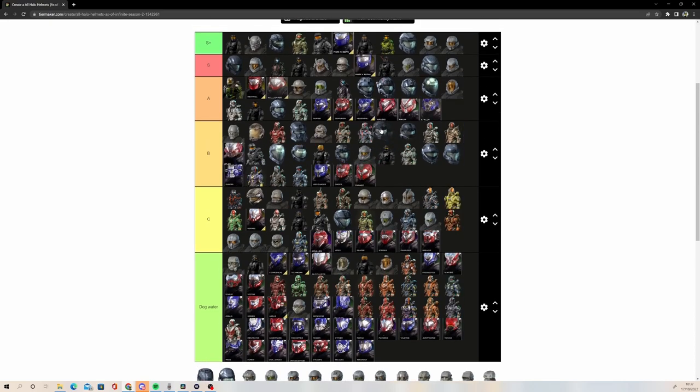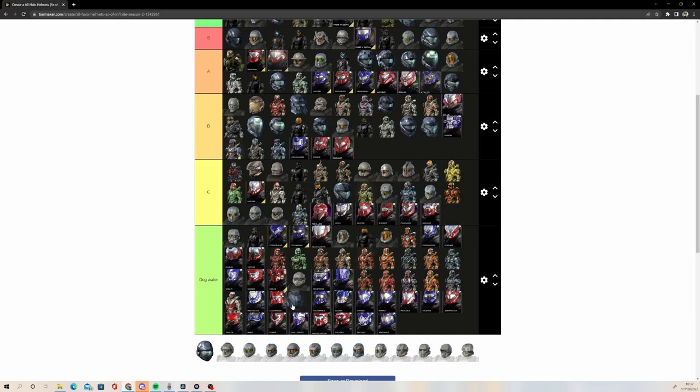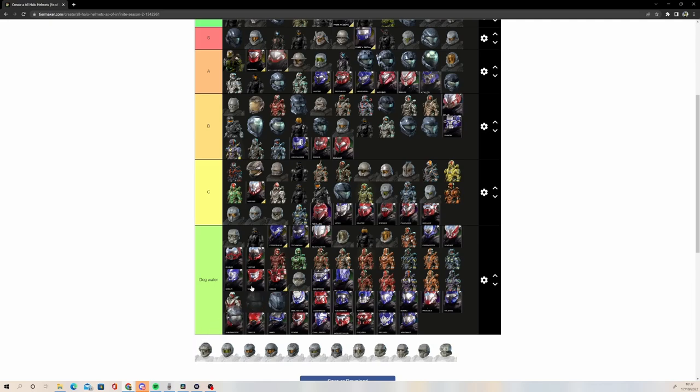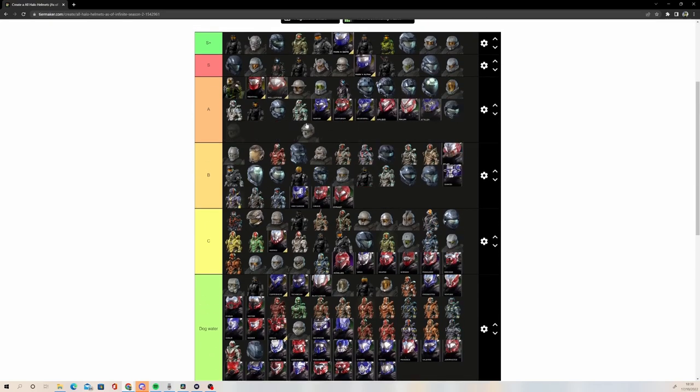George's helmet — why can I not remember the name — is also an A tier helmet. Good helmet. Gungnir: dog water. See guys, I do dislike some of the classic stuff too. Gungnir is a dog water helmet. Military Police is CTA — it's not terrible, but it's not the best. Going to stick that there.